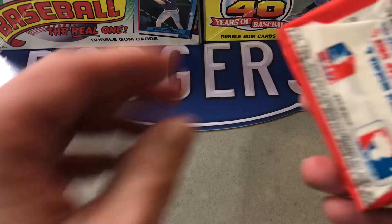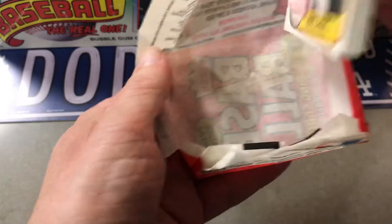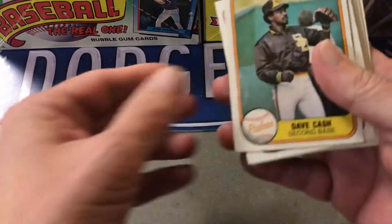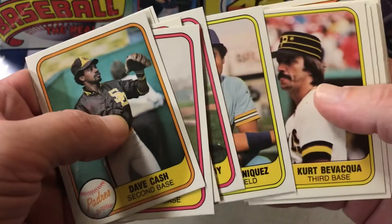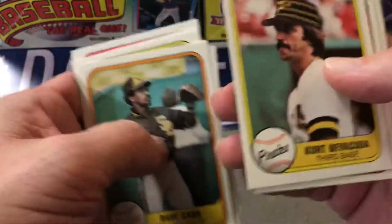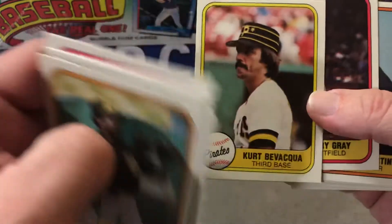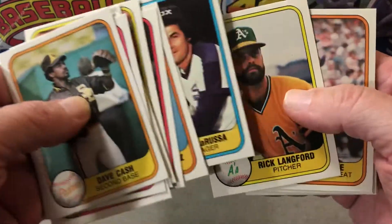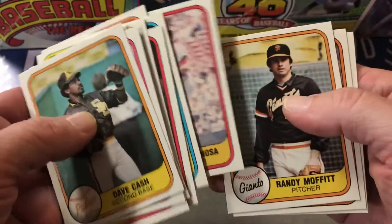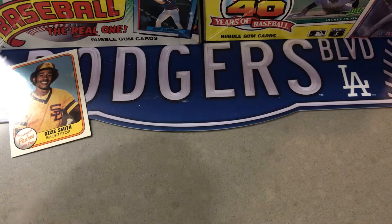1981 Fleer — there's an Ozzie Smith right on the back, that's nice. It's gonna have some wax on there but that's okay, and of course the gum dust. Ray Knight, Rick Roden, along with some of the rookies — I think Harold Baines is one. There are quite a few errors; there's a website I'll put a link to that shows all the errors. I think one of them is Kurt Babakwa but I'm not sure what it is. Helmut Ray has one too. There's Ozzie Smith — alright, first pack done.